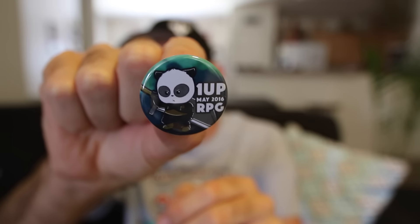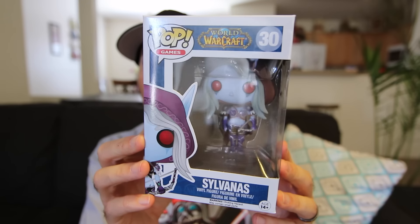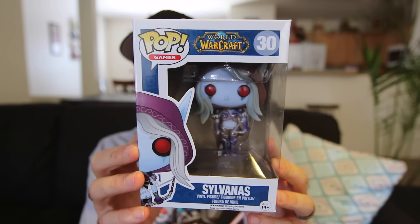Alright, let's find the pin so we know the theme. And it looks like this month's theme is RPG. There's the pin — very cool. Little panda action on there. So right away I have a Funko Pop vinyl. This is from World of Warcraft. This is Sylvanas.